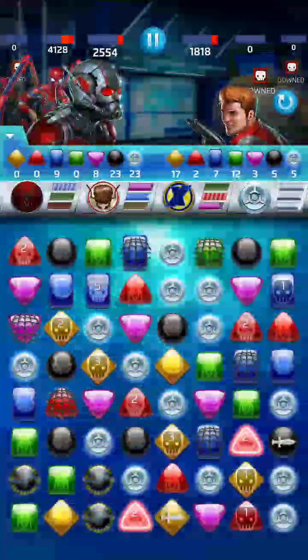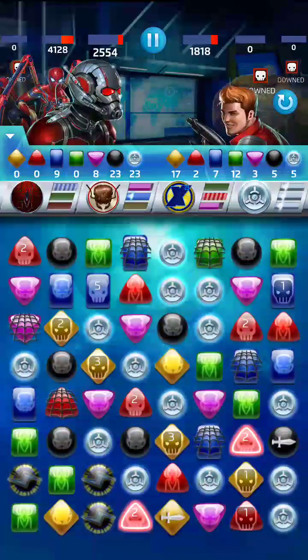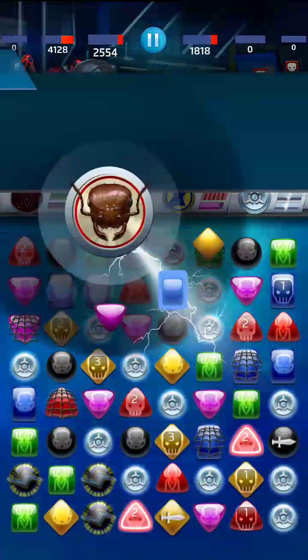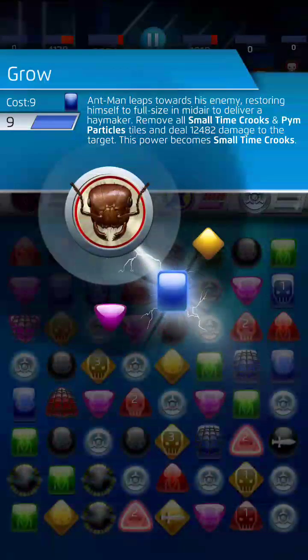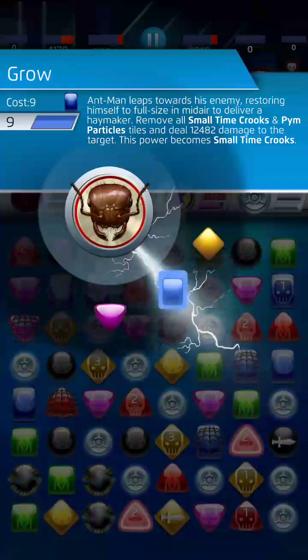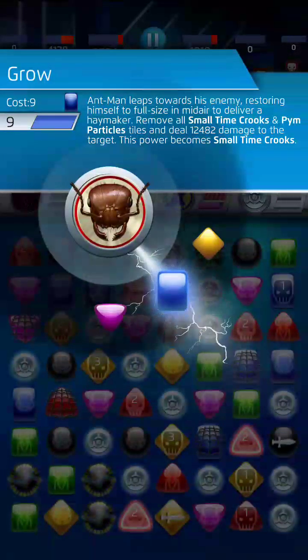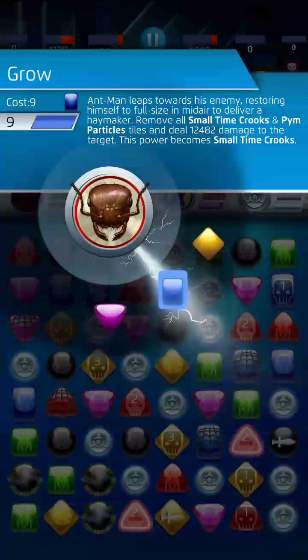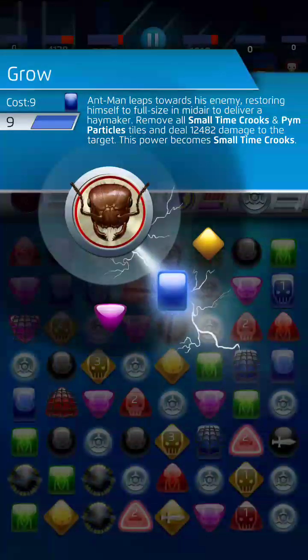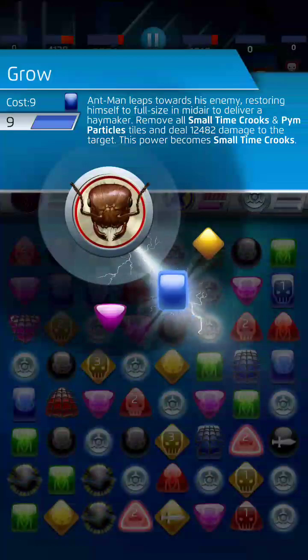We have 18 blue, that means we can play Small Time Crooks — it would be a countdown tile that steals enemy special tiles every turn — but we don't need to worry about that. Here is the very rare but super awesome ability from the second side of Ant-Man's blue or purple. It is called Grow — he basically becomes large again from his shrunken ant size state and delivers a punch. Check this out, this is one of the most fun abilities in the game and rare to see it happen. Great animation — here we go.